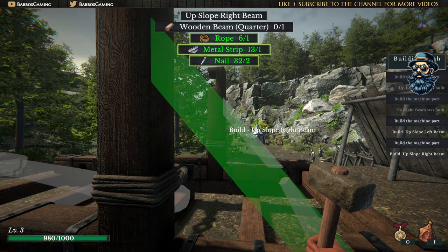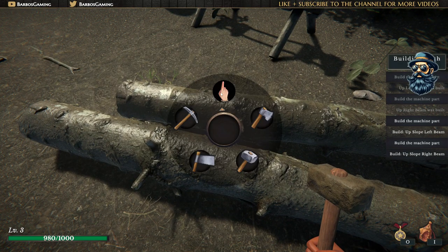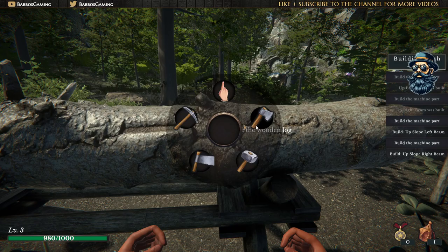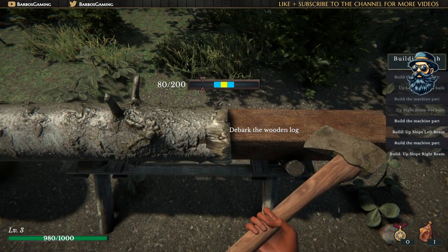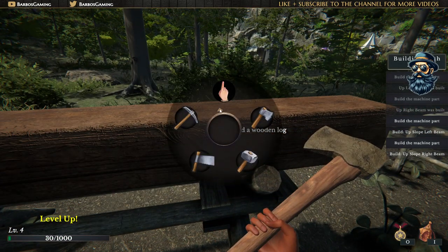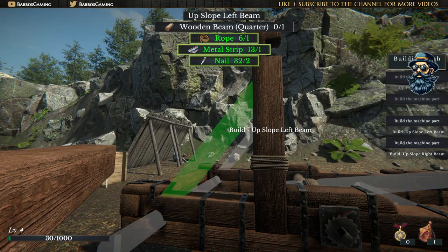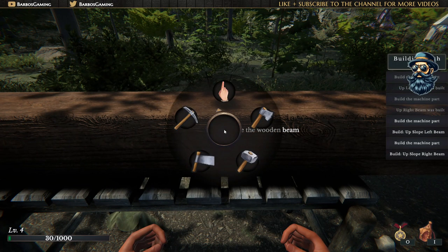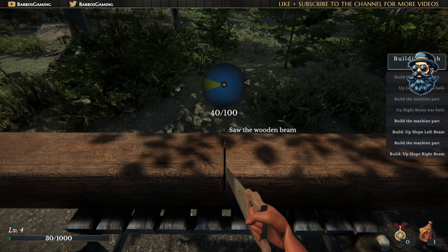We need to put in here a wooden beam. It's easy to make this. We already have some trees, so we're gonna use the drop menu, pick up this one, and I'm gonna start to select the axe and debark the wood. We need to put two pieces of this, so it requires some time to construct this beautiful construction. Let's cut it in half using the saw - be very careful to catch that arrow inside the yellow point.